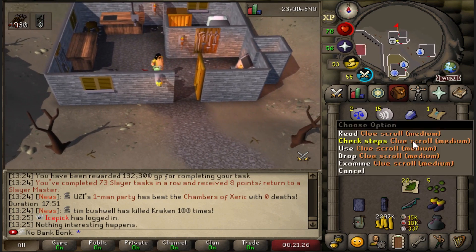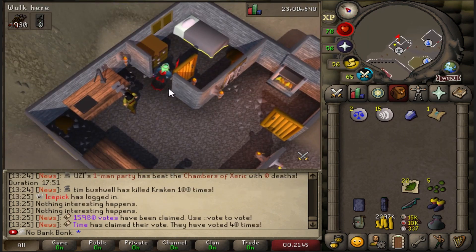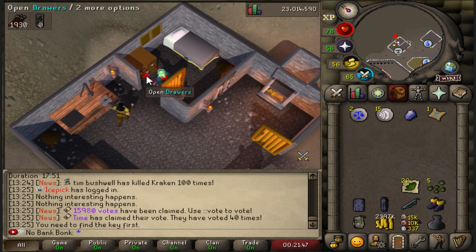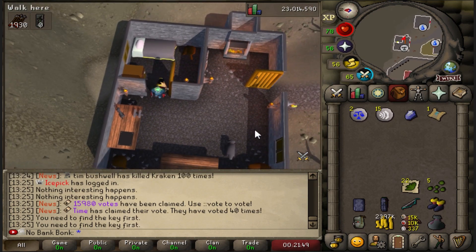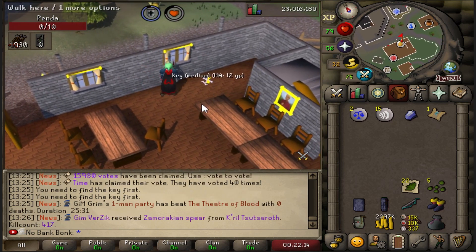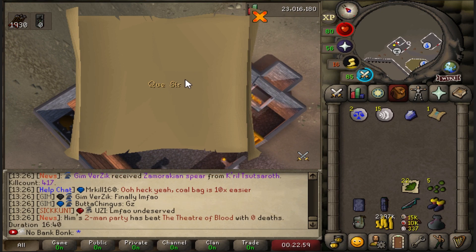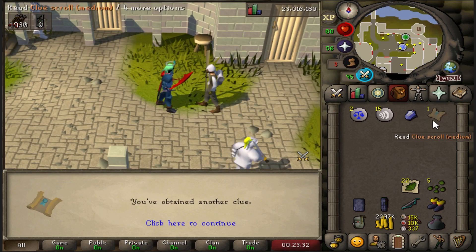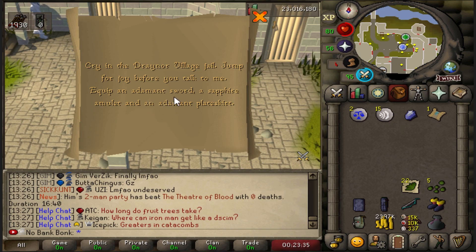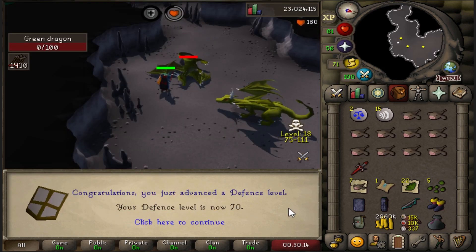Medium Clue Step 1 — I have to search the drawers over here, need to find the key first. Killed Panda for the key, there it is. Step 2 we can do over in Felidore. The next step requires an Adamant Sword, Sapphire Amulet, and Adamant Plateskirt — I'm going to hold on to this for now because we might be able to do it in the near future. 70 Defense!